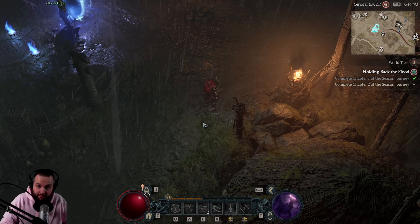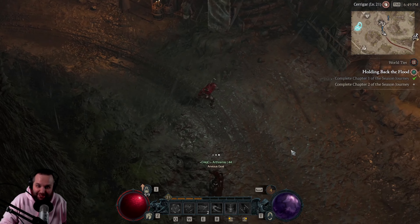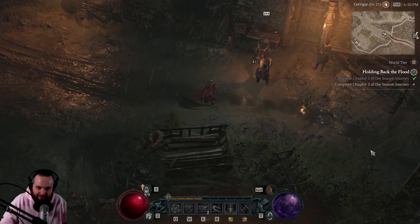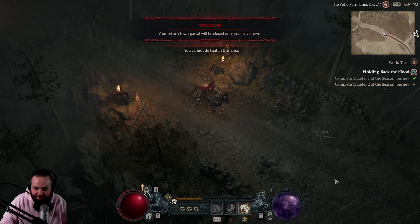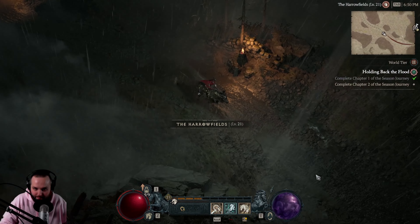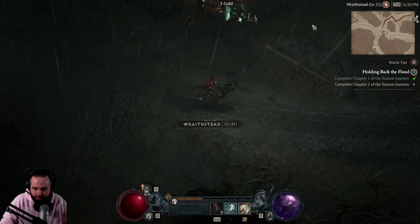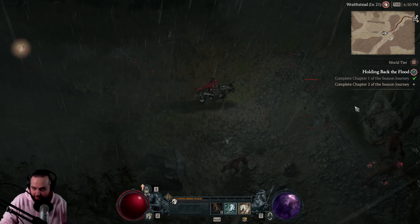Hi, how are you? It's Travis here, welcome back to our adventures in Diablo 4 Season One. Today we are back up in Scotland and we are going to be doing a dungeon called Old Stones. What I'm doing right now is just picking up aspects that we are going to need for the Twisting Blades build. The faster we get this build going, the faster we'll get to World Tier 4.